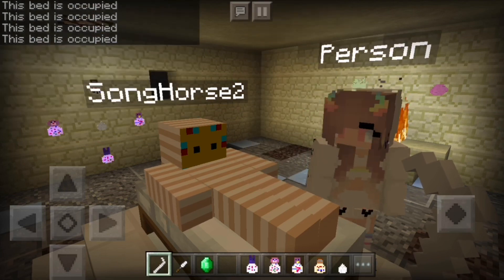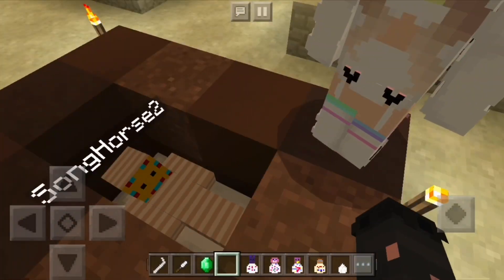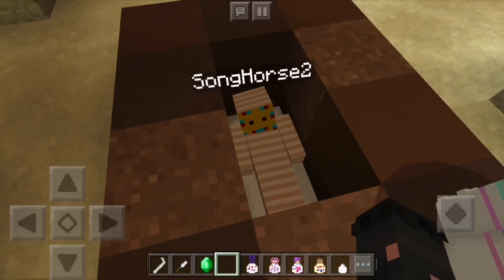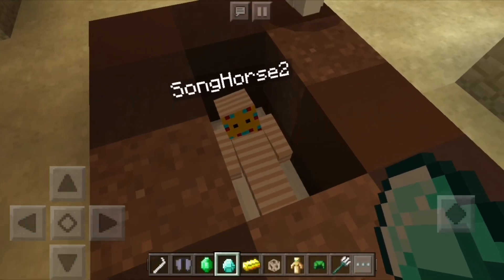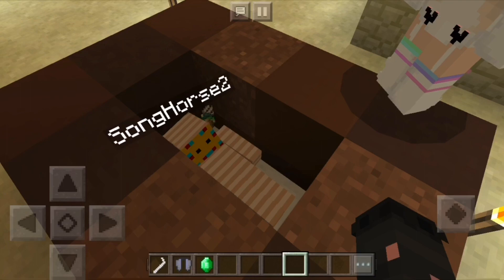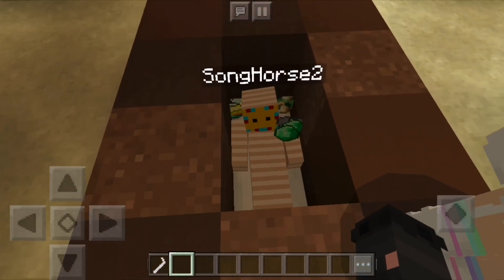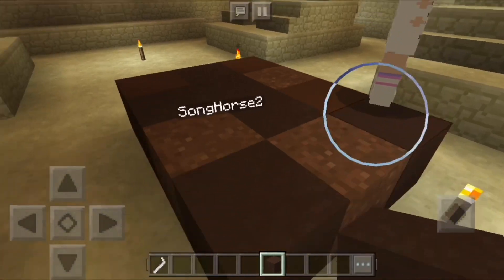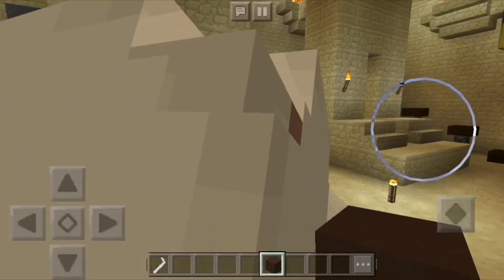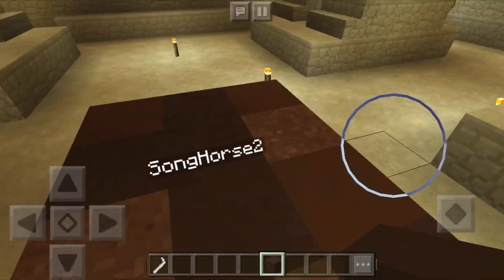Are you ready to put her in the sarcophagus? Yes. Look at her in her sarcophagus. She's completely embalmed with linen. Time to throw her treasures in her sarcophagus and then we'll cover her up. Rest in peace, Pharaoh Song Horse. Rest in peace. No one will find her in this pyramid of great glory though. This is the biggest pyramid.